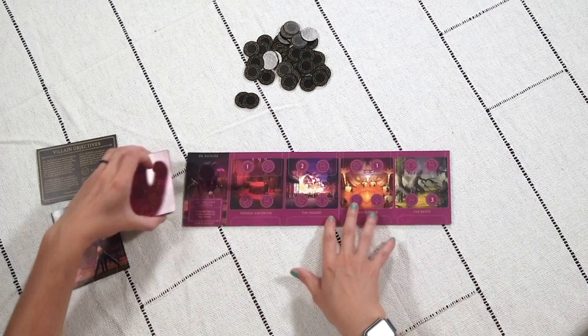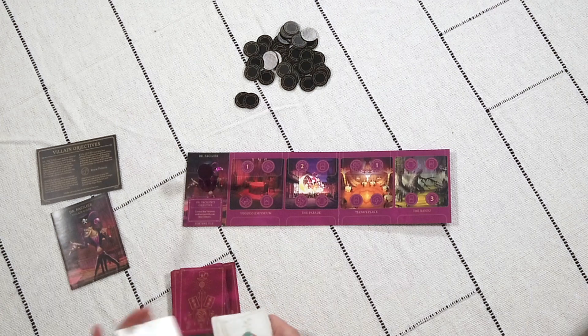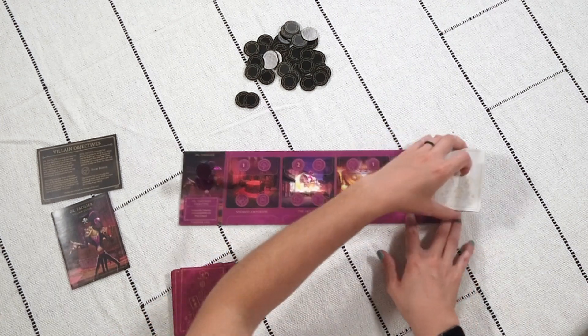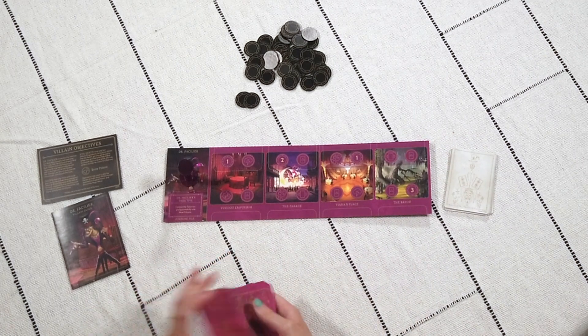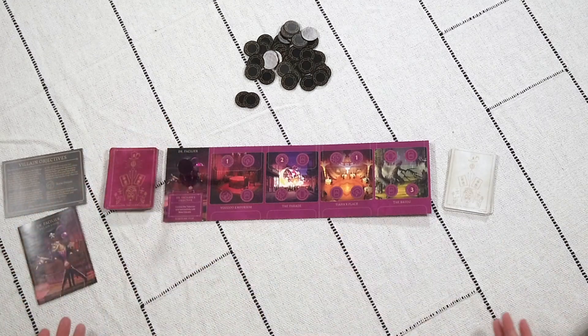Setup is pretty easy. Unfold the board just like all the other villains, shuffle the fate deck, shuffle his deck, and we are ready to get started.